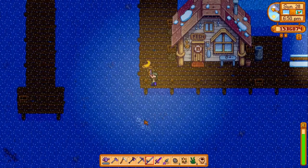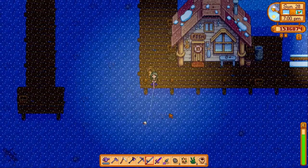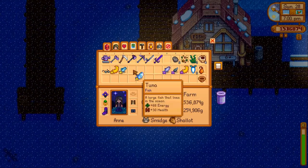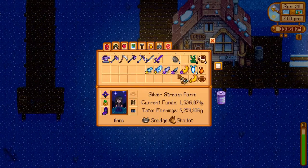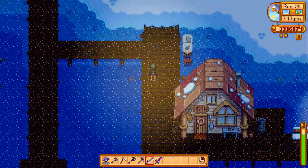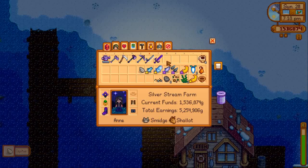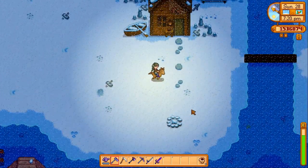That was another sea cucumber — what on earth? I've lost my bubbles. It's not that you have to fish where you've got bubbles, but I'm just impatient. Now my inventory's all organized, and yes, I constantly organize my inventory. It bothers me otherwise.